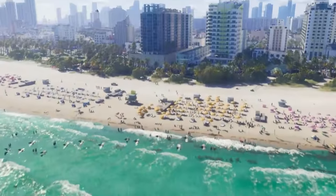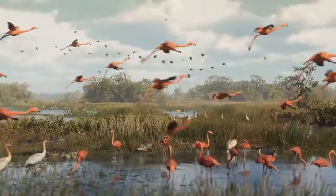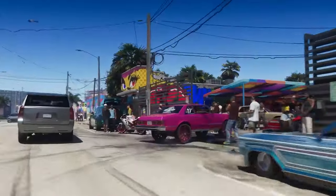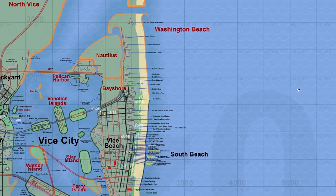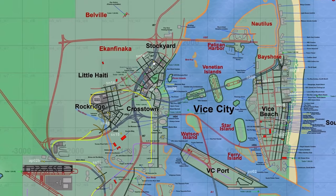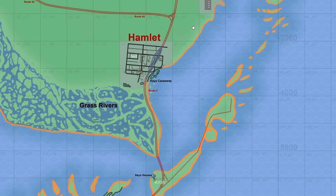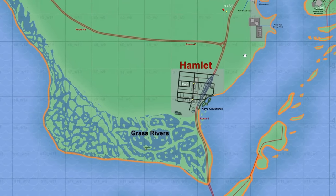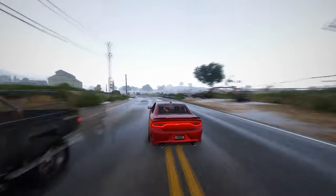Vice Beach emerges as a vibrant district, adorned with numerous hotels that were meticulously analyzed in previous videos, providing a tangible link between the virtual world and its real-life counterparts. Washington Beach, with its diverse skyline, beckons players with promises of new adventures, enhanced by the improved streets of Stockyard, Little Haiti, Rock Ridge, and Crosstown, as showcased in the trailer footage. Descending further into the enchanting realm of Grass Rivers, we come across the enigmatic district of Hamlet, speculated to mirror the charm of Homestead. Yet the persistent red designation leaves us tantalizingly in the dark about its precise location.